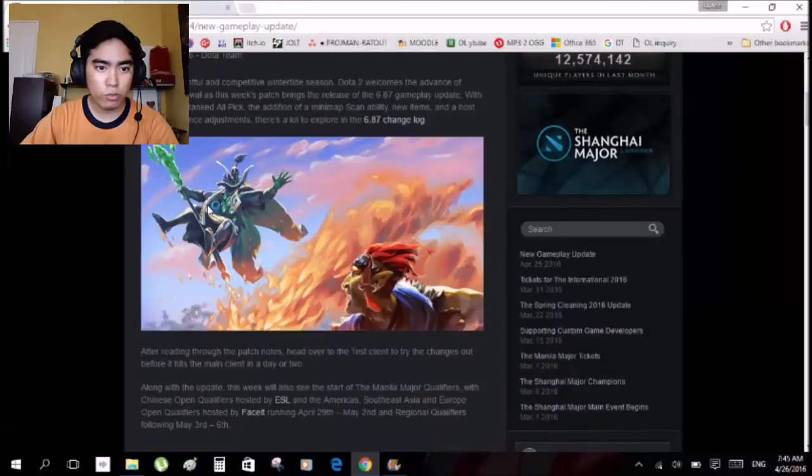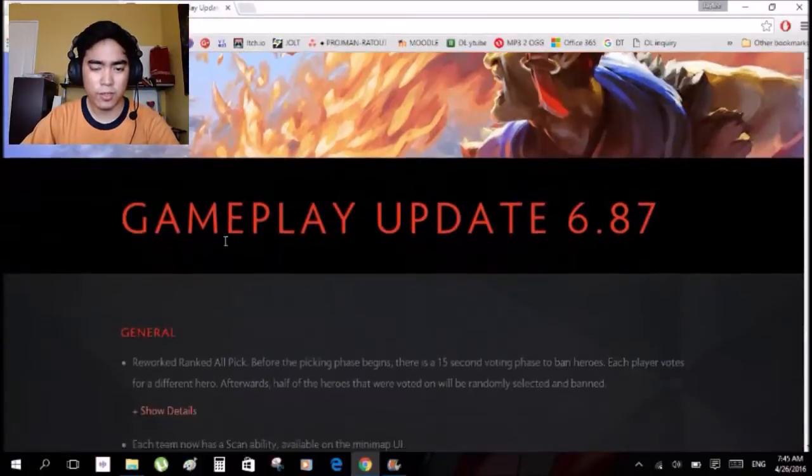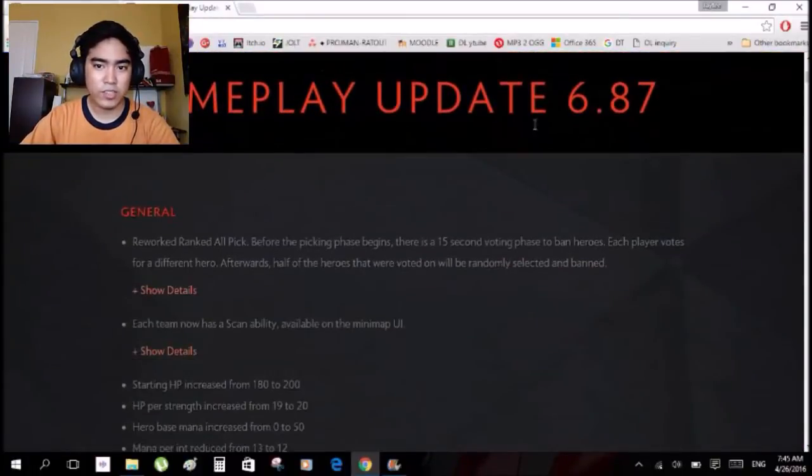The patch includes changes to ranked all-pick, the addition of the minimap scan ability, new items, and a host of other balance adjustments. There's a lot to explore in the 6.87 change log. So that is where we are going. Rubick and Batrider are in the picture, meaning there have been changes to them.